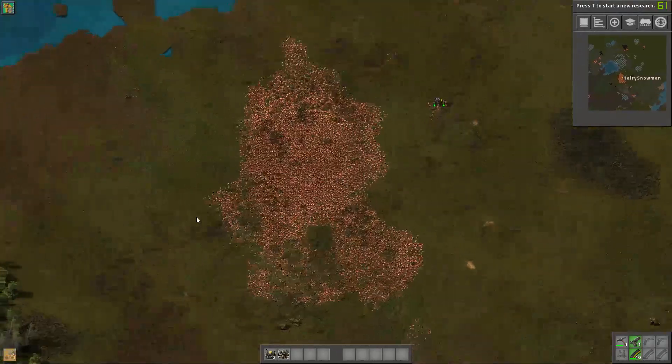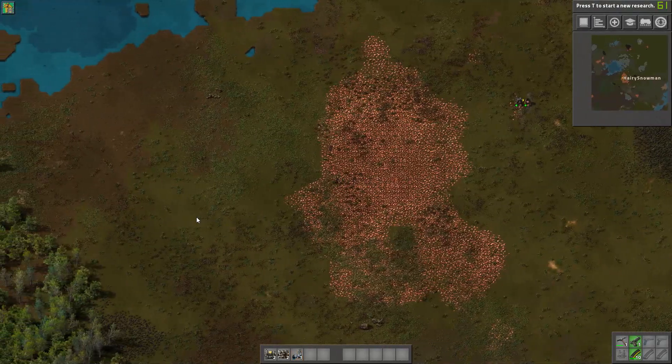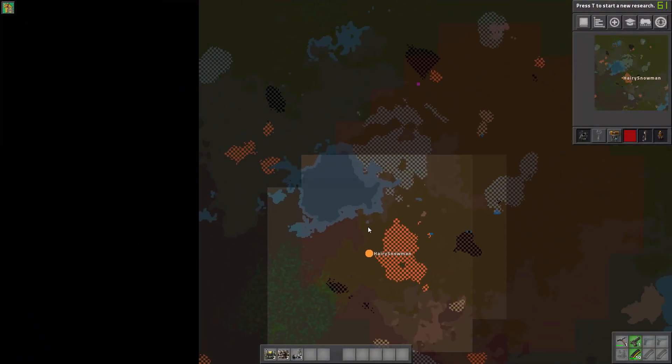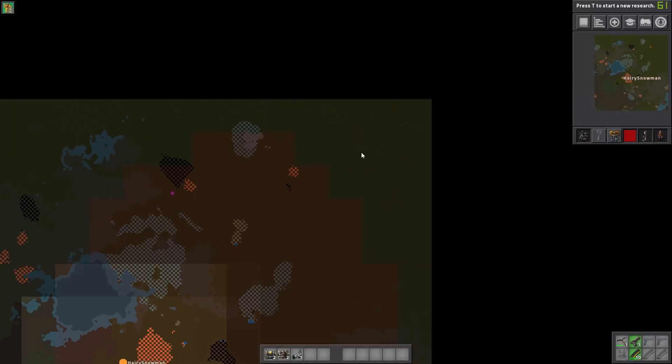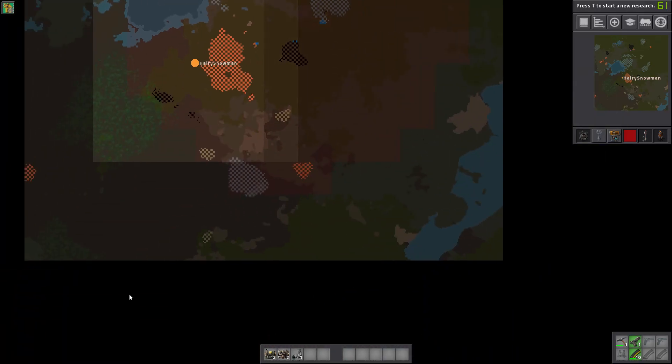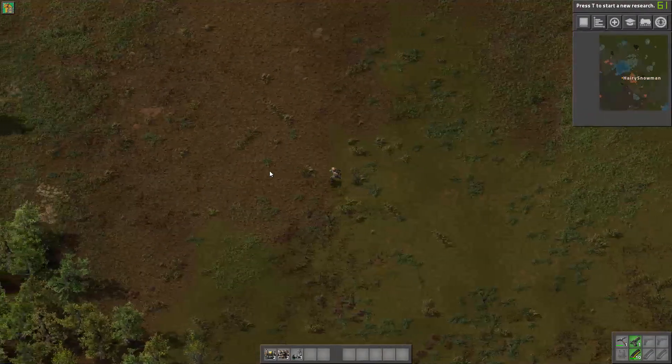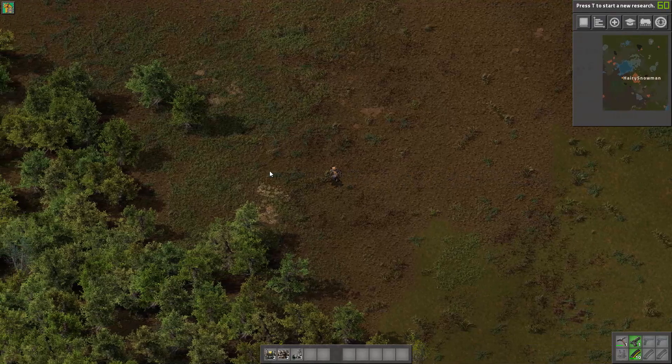Luckily we have some trees here — and you heard me right, luckily. If you look around this map, this is the trees we have, some up here, some down here, and that's it. Trees are tweakable in 0.16 — need I say more?